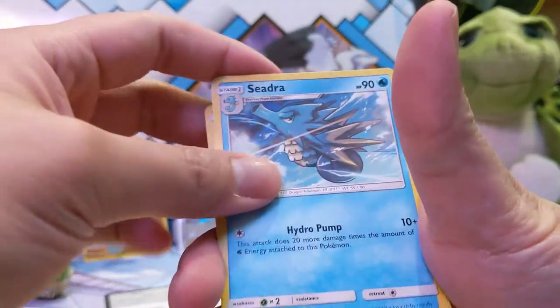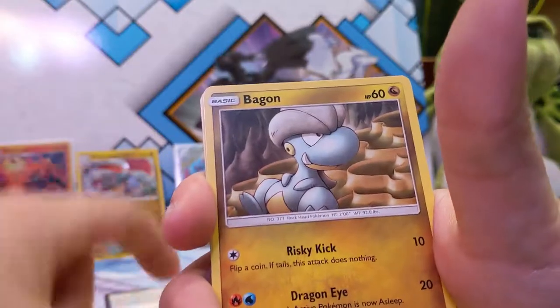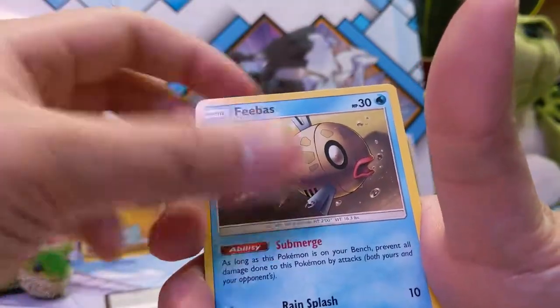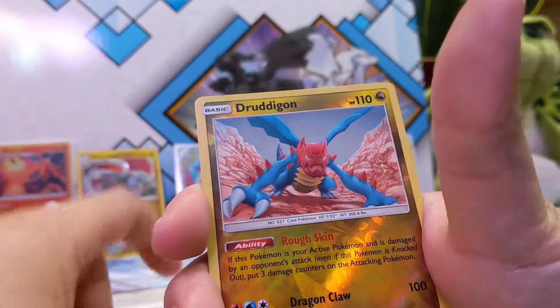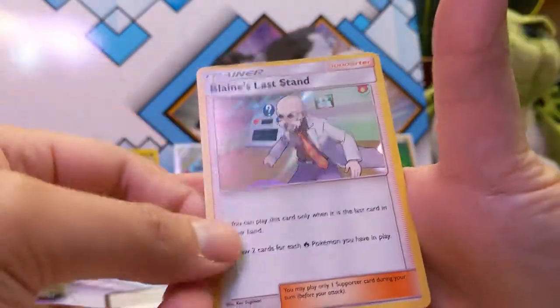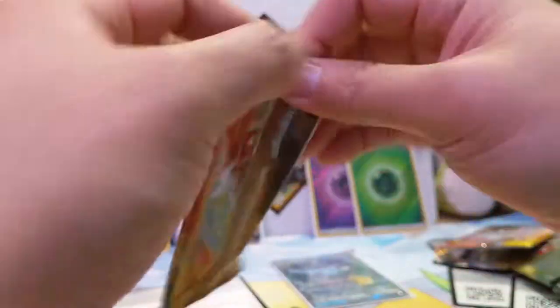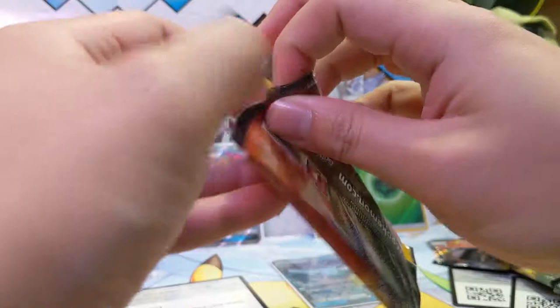Pack four: fire energy, Cidra, Heatmoor, Fionn, Charmander, Bagon, Wishiwashi, Phoebus, Corsola, Dredagon reverse, and a Blaine's Last Stand. Not bad — it is a holo. Well, I guess everything's a holo. Alright, last pack.